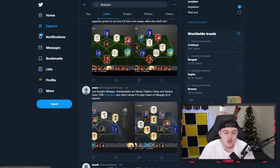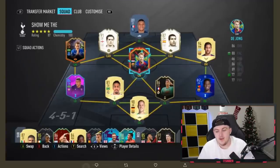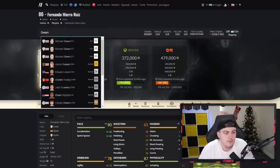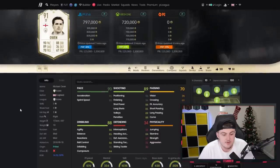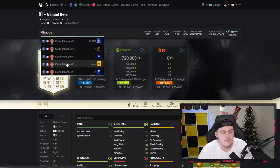Owen just bought Mbappe. The untradables are Messi, Daubert, Owen and Varane. He has 100,000 coins. He also didn't know if he should play Owen or Mbappe as striker in game. First of all, I would definitely say go with Mbappe as striker in game. If I look up Prime Owen's stats, he has decent stats, don't get me wrong. But the 80 stamina - it's good enough to be a cam. Mbappe actually has better stats for a cam - better passing, better dribbling, he probably would be a better cam.